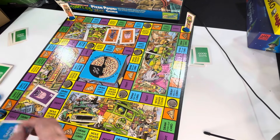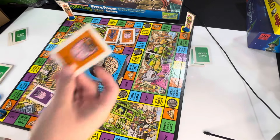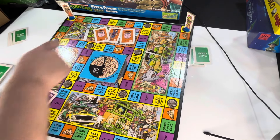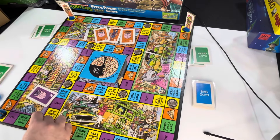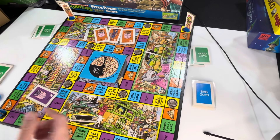Everybody starts with one pawn. You put out the manhole covers, place the spinner in the middle of the board — which covers up the Technodrome — and everybody gets three random good guy cards. Then you deal four random bad guys to the board. Each bad guy card has a colored border, and they go on the matching colored zone on the board. There are orange, purple, yellow, and green zones.